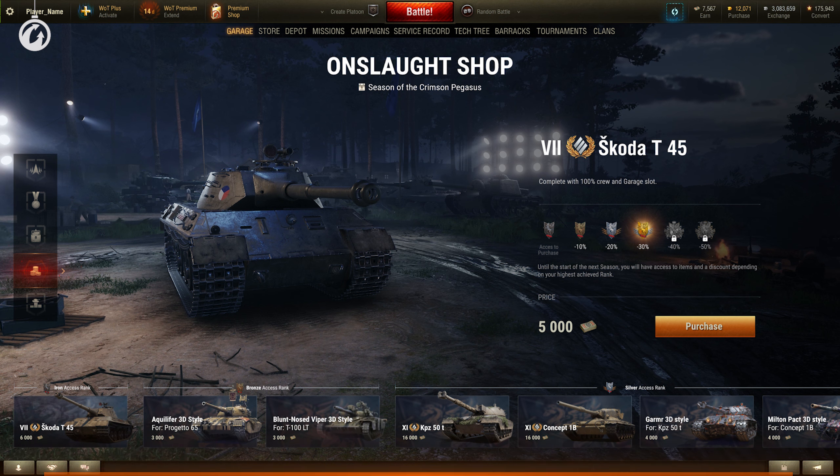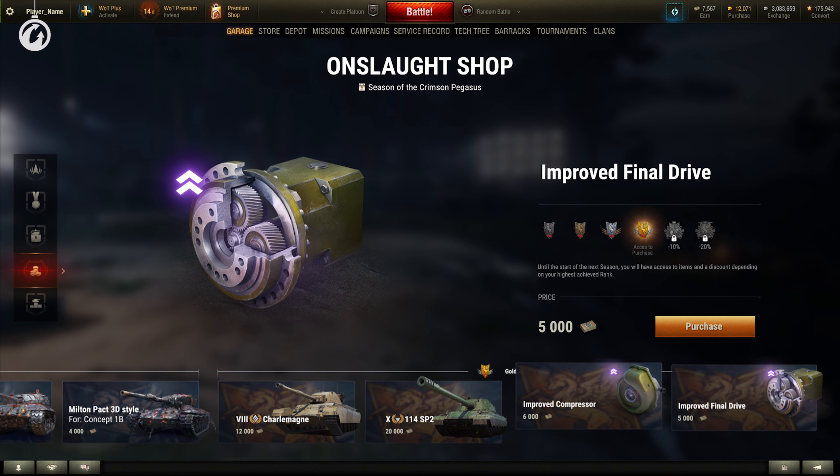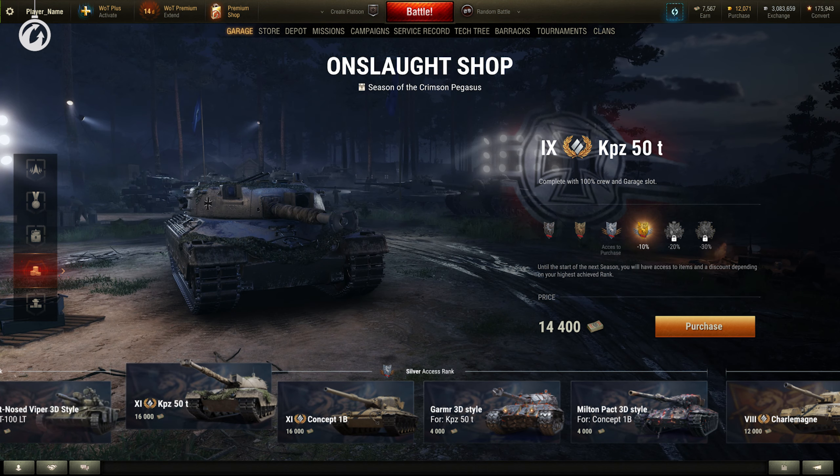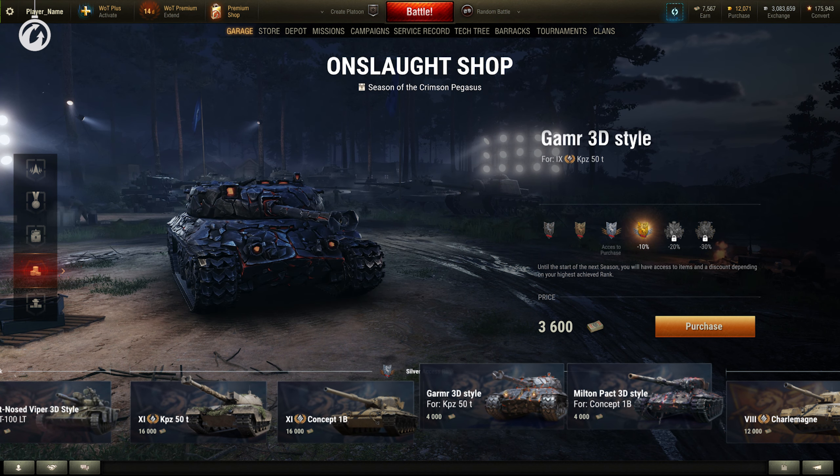What's also important is the opening of the Onslaught Shop with items for bonds, now available for the first time since the discontinuation of Ranked Battles. This is the only place to purchase rare, improved equipment—the Kampfpanzer 50T and Concept 1B tanks with their exclusive styles.